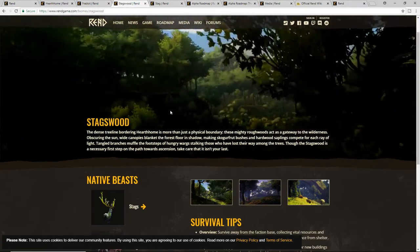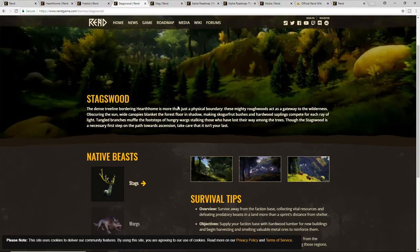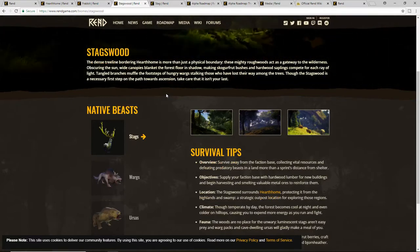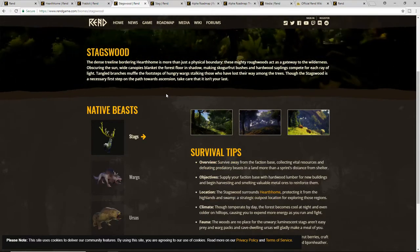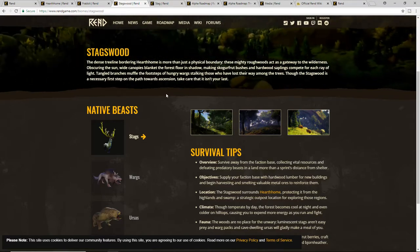Stagwoods is the first time you really get away from the base and have to fight for every little inch. These are great places for outposts to help defend your base. There are going to be three native beasts discussed for Stagwoods: stags, wargs which look like wolves, and ursas.